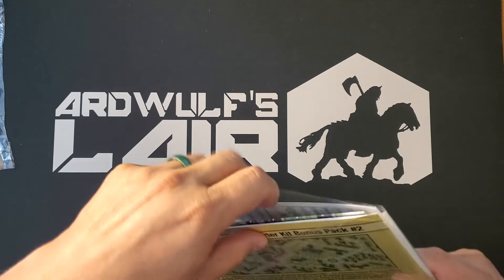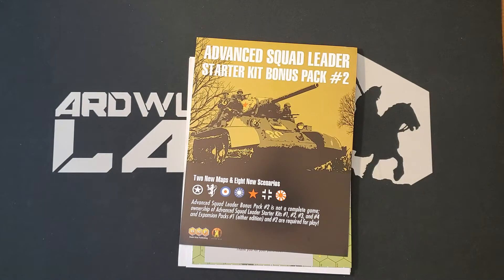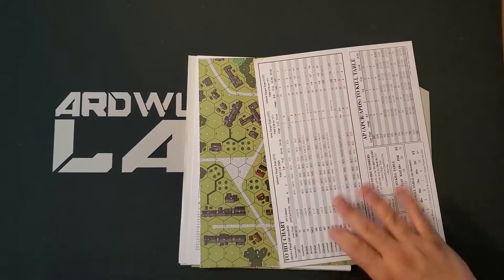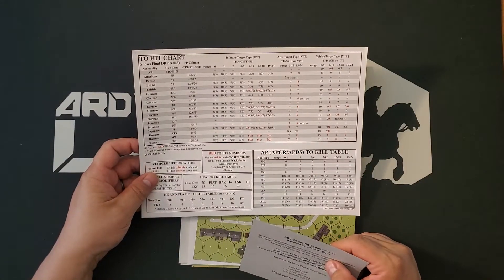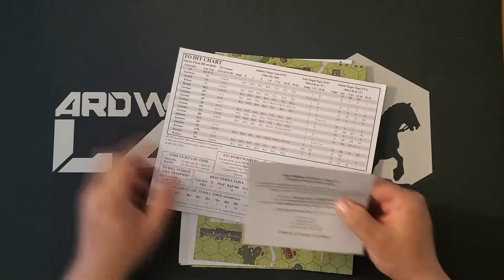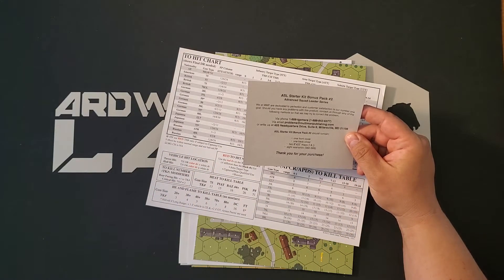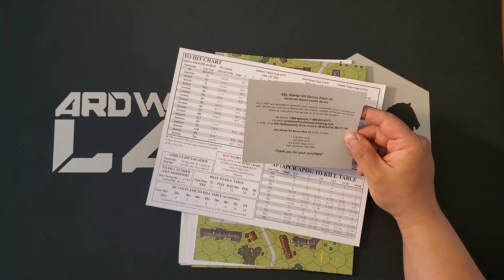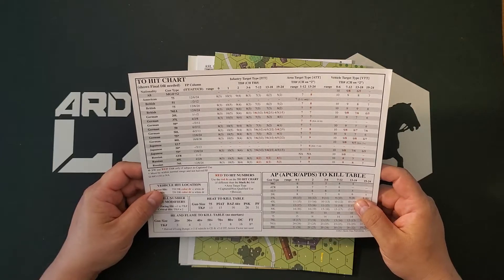Let's open her up and see what we get. Of course, I am always happy to have more ASL scenarios, and Starter Kit scenarios are good too. We have a two-hit chart on the back of the inside cover — that's very interesting. And we get a little contents card from MMP: front cover, back cover, two 8.5x11 maps — I and J — and eight scenarios, S82 through S89. The two-hit chart is just for reference, giving you the vehicle-to-hit numbers.